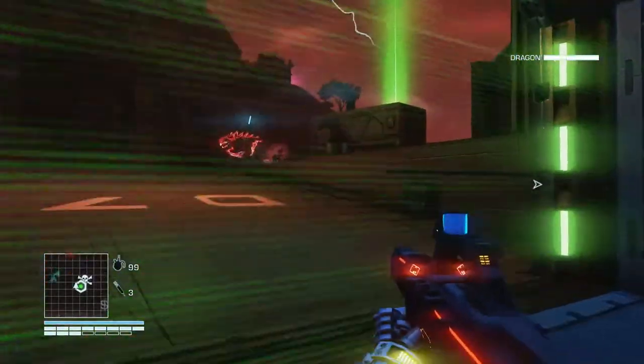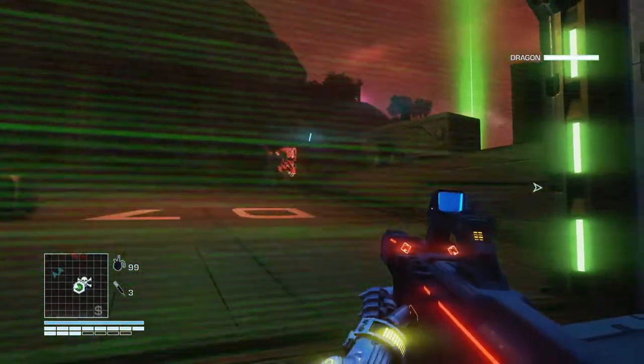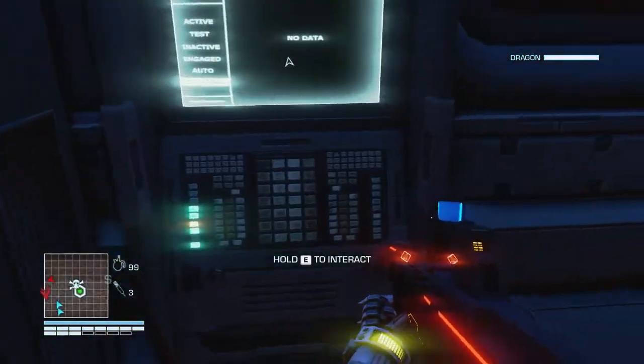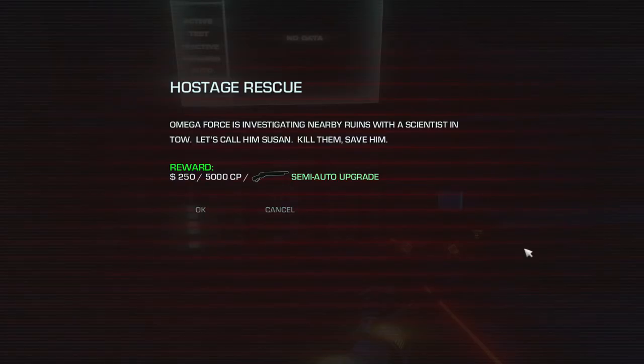We're coming here to get a side mission. I just came in here and we've got a blood dragon here. We've got all this stuff going on, but let's find out what the mission is. Omega Force is investigating nearby runes with a scientist in tow. Let's call him Susan. Kill them, save him. Reward: semi-automatic upgrade for the shotgun. Okay, let's do that.